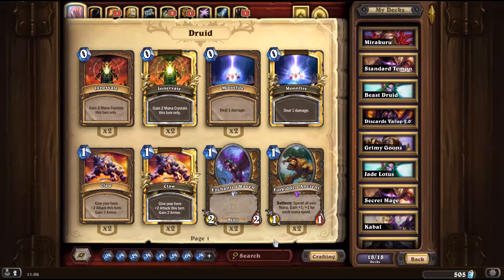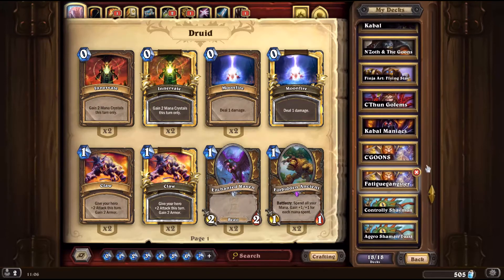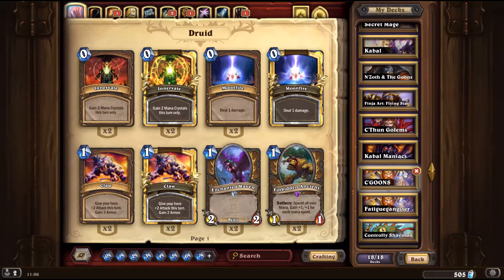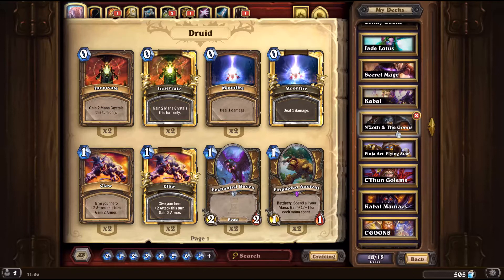I haven't gone on like a huge brewing spree, but I got some nice little decks that I really think might work. I have some basic ones, like an Aggro Shaman with a Twist. Well, that's not basic at all. So Cabal Maniacs, it's just a Reno deck in the Cabal flavors. But then we also have some more interesting decks.